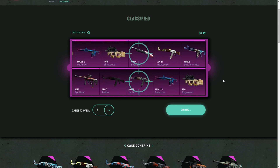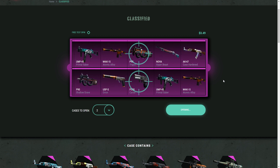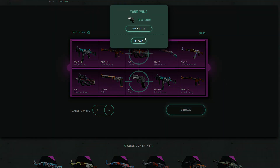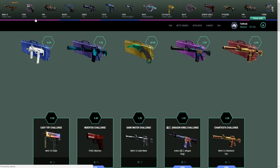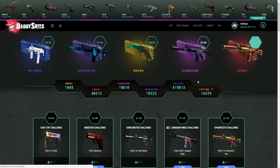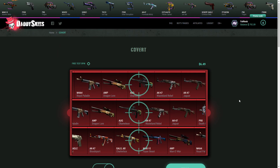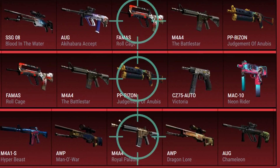We're gonna give this case another try and see if the luck continues — that was just awesome. We were not that lucky again but that was such an insane win. Let's sell both items and move on. Let's go ahead and give the covert case a shot — we'll open up three of them. Come on, give me like an AWP asiimov or something crazy.